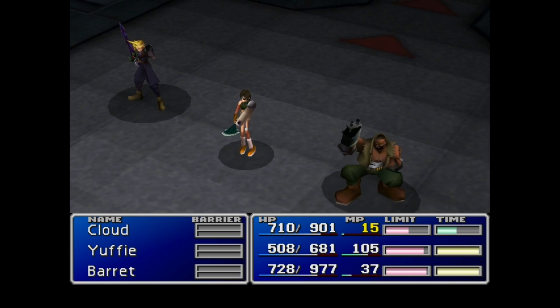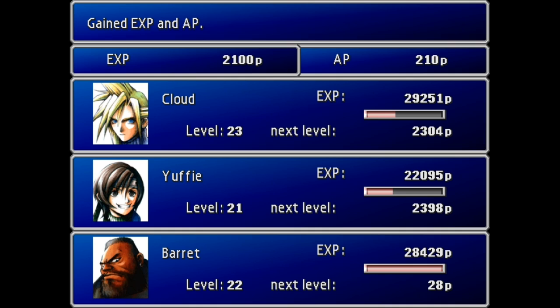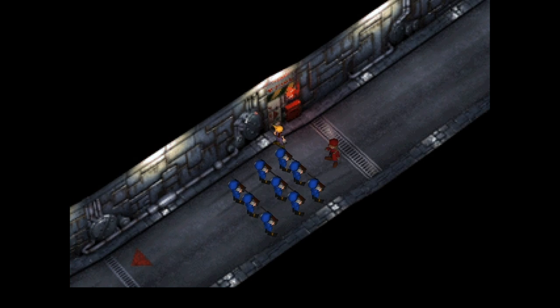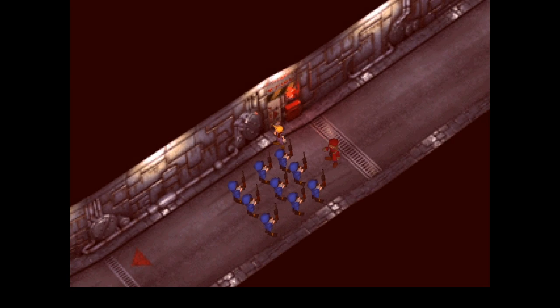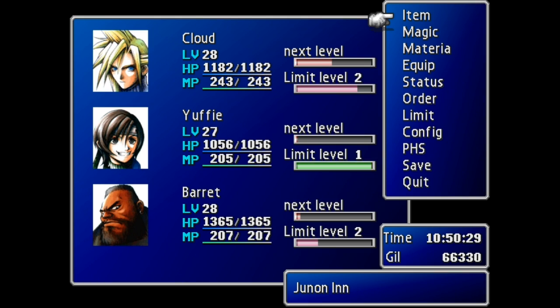So you can spend as much time here farming as you want. Remember to head back, use the inn, use the save point, get healed, and keep your progress. You can easily get to the thirties before leaving this levelling section, and then you can storm the rest of the disc. Not only that, but you get some nice amounts of gil as well by farming these enemies, so that's also a bonus. That's pretty much what I wanted to show you in this episode — I hope it's going to help you in your journey through the game. If it does, please let me know in the comments section, hit the like button, and come back soon for more Final Fantasy 7 tips.